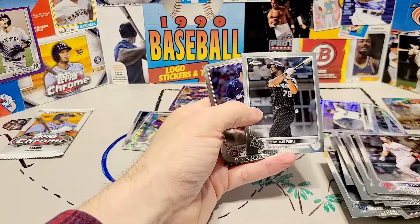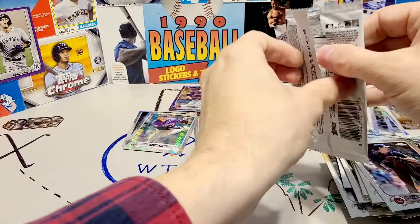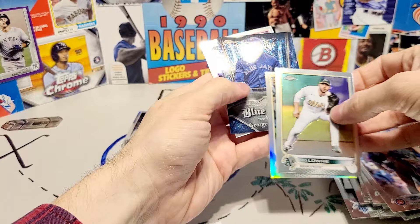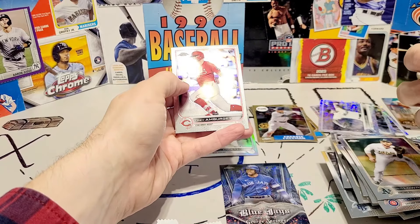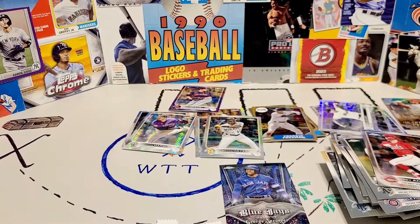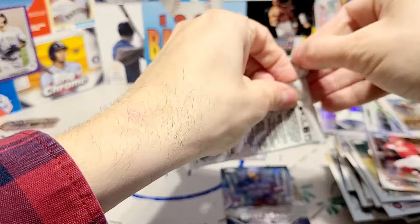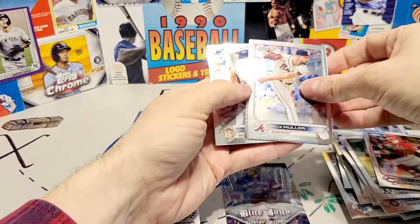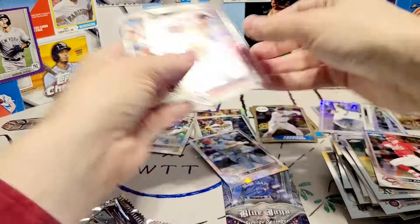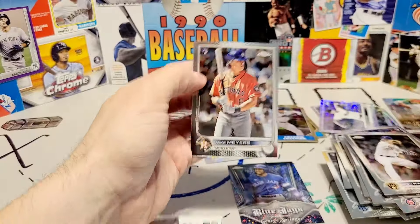We got Eloy Jimenez, Luke Williams, Jose Abreu, and Kyle Hendricks. We have three packs left — things are not looking good, I'm not going to lie. I got a beautiful pinstripe insert of George Springer. Jed Lowry. I got Brian Haynes in the refractor. And Trey Ambergui — Ambergui? Ambergui? I honestly don't know how to pronounce the guy's name. It's Kyle Muller, another Prism of Goldie — this would have been nice to have 10 months ago — Kyle Muller, Josh Hader, Jake Myers.